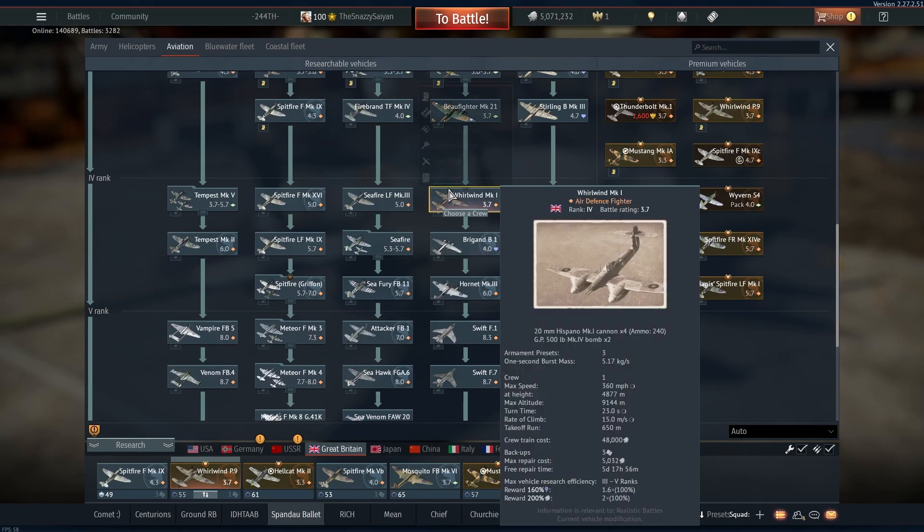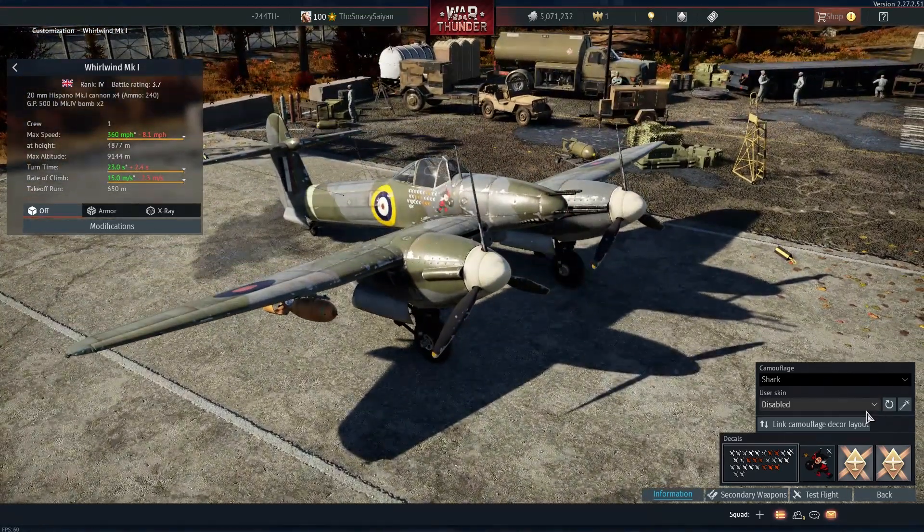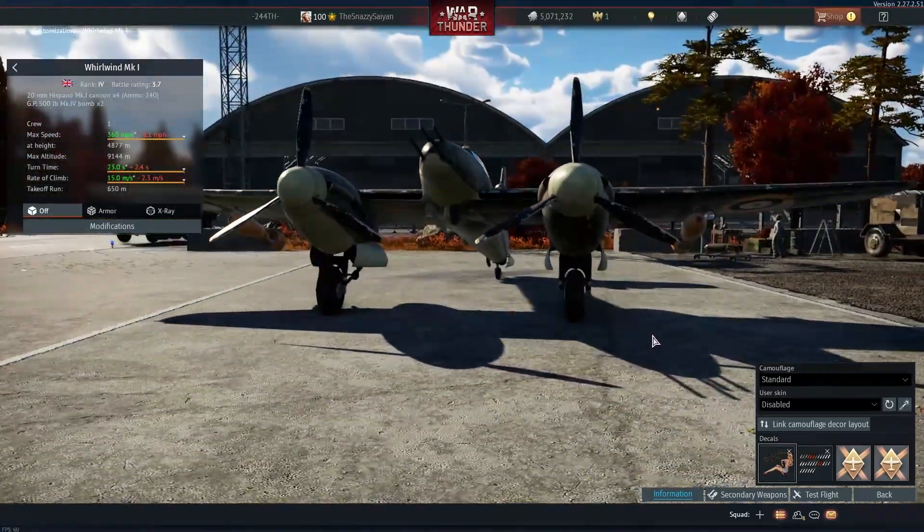We'll show off the tech tree variant as well, which looks arguably even cooler with those two 500-pound bombs on it. It looks very nice indeed.